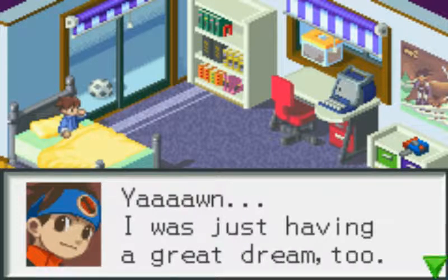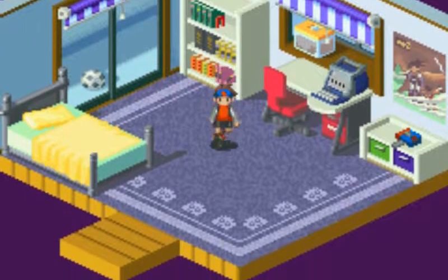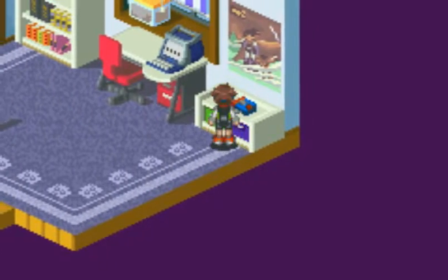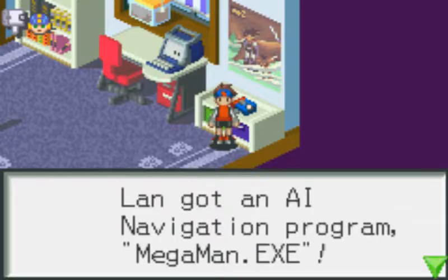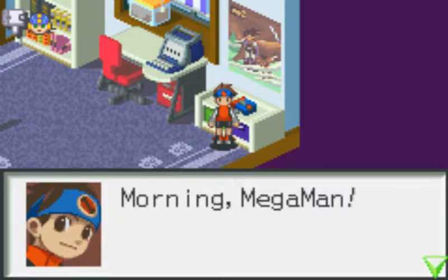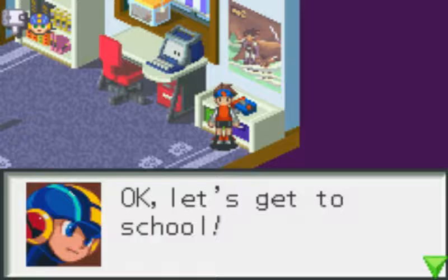I was just having a great dream too. 'I'll expand the chip data so check your PET later, okay?' Not pet, but PET. Alright, you can hold down B to run. We got our PET — press Start to see chip data and read mail. We also got an AI navigation program, MegaMan.EXE. 'Lan, good morning.' Morning, MegaMan. If you need to talk to me, just push the L button. Okay, let's get to school.